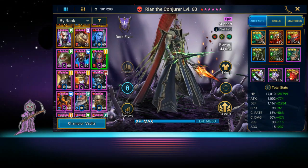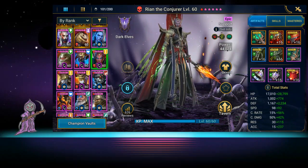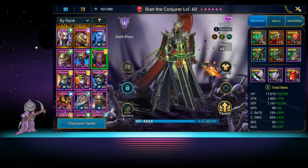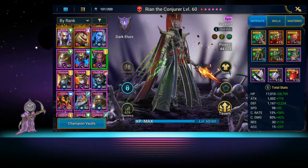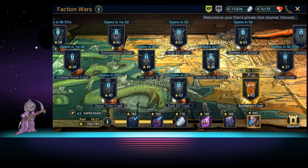We want to get an accuracy banner on her eventually to push past that 300 accuracy mark. As for where she's useful — I can't show faction crypts right now because the timers are months away, but if you look at the battle log you'll see the dark elf crypt is completely done with 63 stars. Ryan was on the final team that beat it — being able to strip all the counter attacks and put weaken on instead was literally life-saving on that second wave.